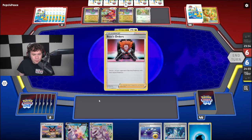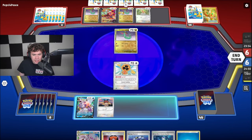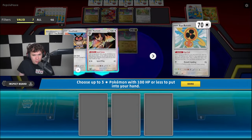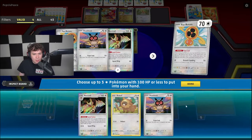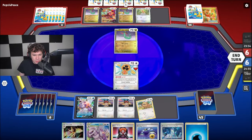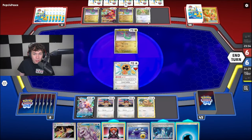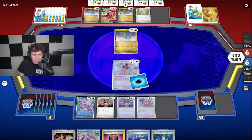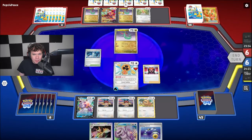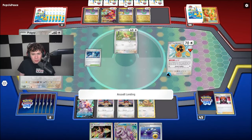We'll draw for turn. Going to put down Origin Form Palkia, also going to put down Hoothoot, and we're going to Fan Call. Looking for Colorless Pokemon — going to get ourselves Noctowl, Bidoof, and another Hoothoot. Going to get some guys onto the field here. I do actually have the ability to do Assault Landing turn one, which is pretty crazy. I can also Gust KO Pidgey here. So we're going to go Area Zero, and I think I do want to get rid of this Pidgey. Pidgey is a key support Pokemon for them, so potentially caught them off guard here with this turn one Assault Landing.